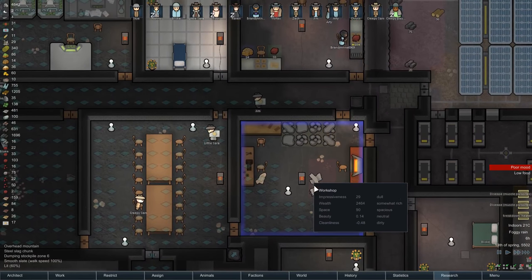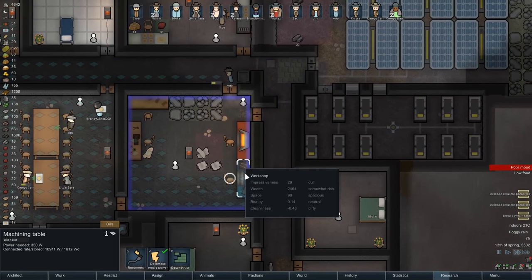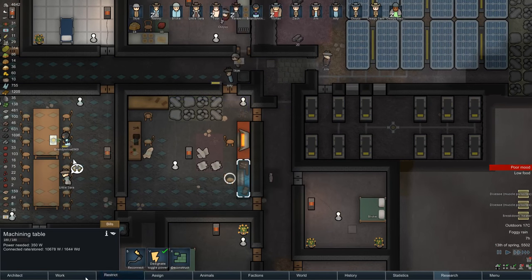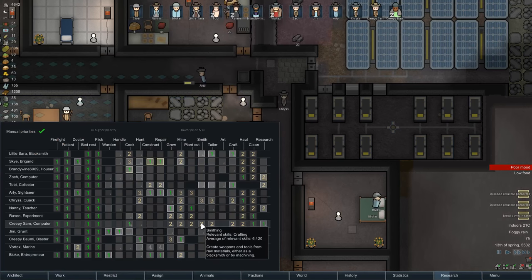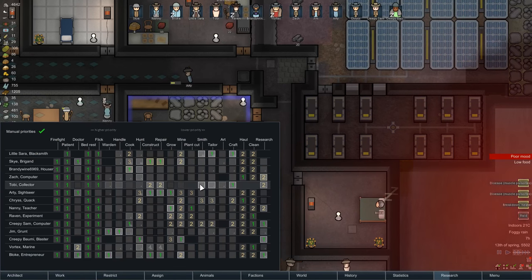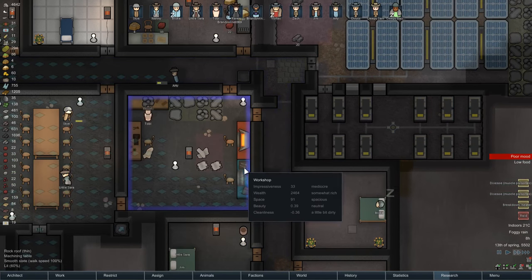Oh, we are - and now we're getting some steel slag. Excellent, that's good news. Now, this machining table. Let's have a look at the work - who is set up for smithing? Creepy Sam. Did we set Creepy Sam up to do some of that? Toby - you know what? Toby, do some smithing. There we go - he should now do some disassembly.